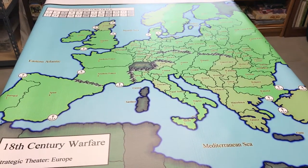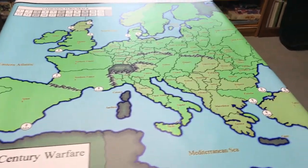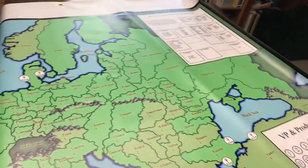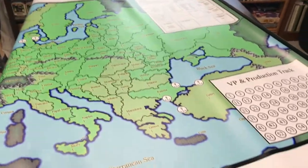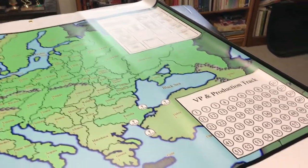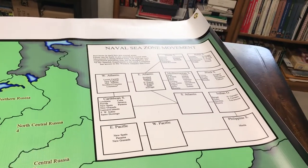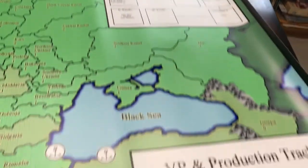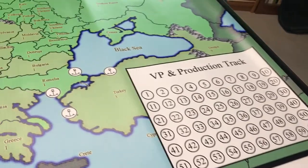I basically re-drew it in Campaign Cartographer and then had it printed out on vinyl. It's a 4-foot by 6-foot vinyl. I've made some changes, as you can probably see if you're familiar with it. There's the naval movement, which is familiar from the original, but I've also included stuff for the 3rd edition changes. We've got a VP production track so you can keep track of stuff on the board.